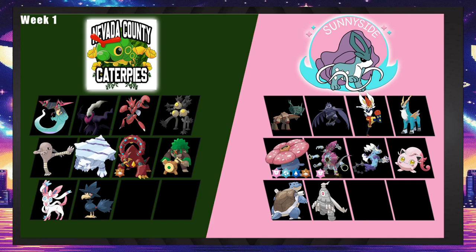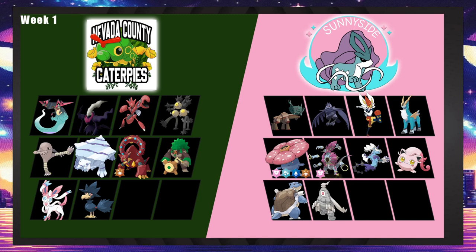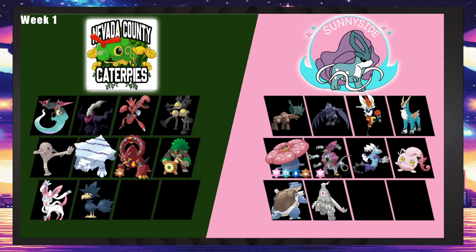The only problem with hazard shenanigans is Cinderace has to default to Court Change. Blastoise with Rapid Spin might not find space on the builder. I'm thinking Ting-Lu, Corvanite, Cinderace, Vileplume, Thunderus — those five are coming, and sixth is probably Scream Tail. So there's no spin blocker anyway, which means Dusclops as the sixth makes a lot of sense to lock in hazards.